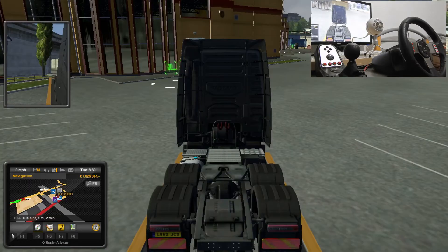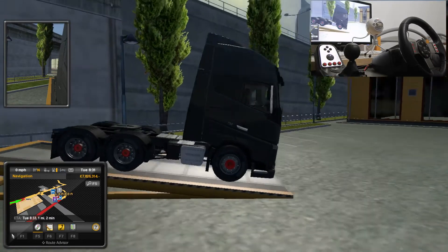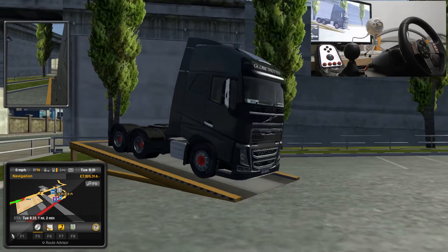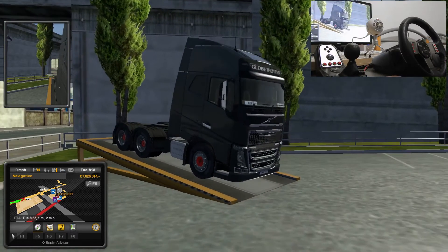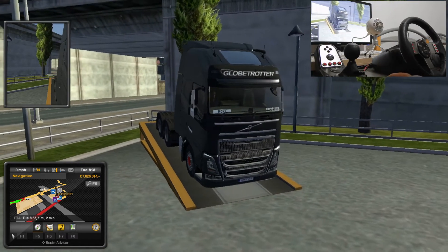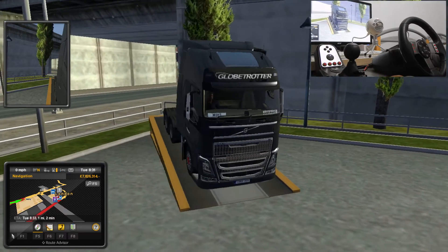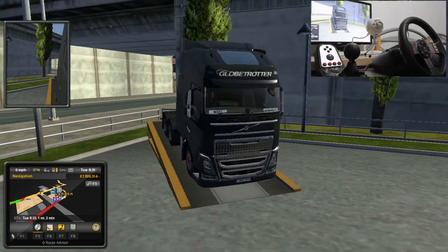I was saying in the mod patch video that I wanted my interior to be black in my truck. I couldn't figure out how to do it - I downloaded the mod and put it in the mod folder but I just don't know how to make it activate. If any of you know how to do it, please comment or message me.